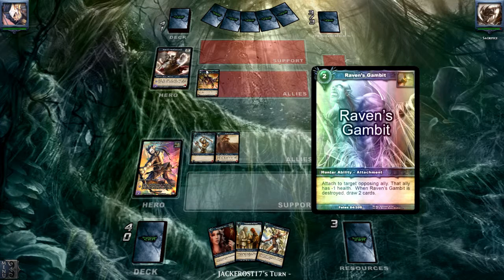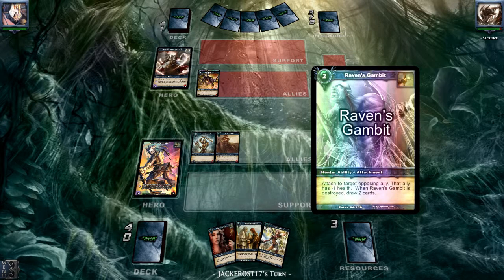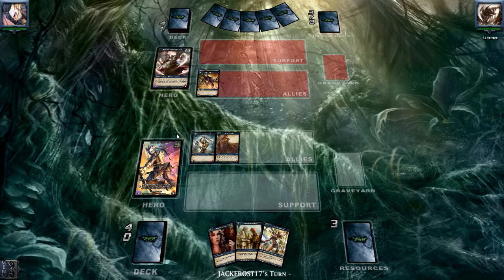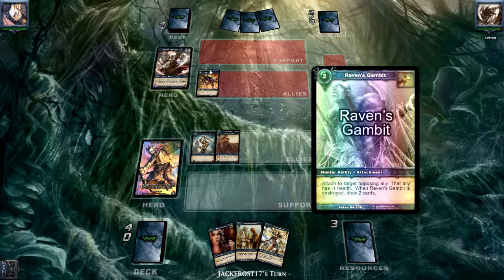Next turn we can reduce his health to one, but I think we want to use Victor Heartstriker's ability to get back Raven's Gambit. That's one of the cards why I like the Hunter class now, especially Victor. His ability with Raven's Gambit is really sweet. I played a lot of Bane Bow before and I still do — I think he's gotten better because of Raven Gambit. It's not overpowered, it's just a good card, and Hunters need good cards.